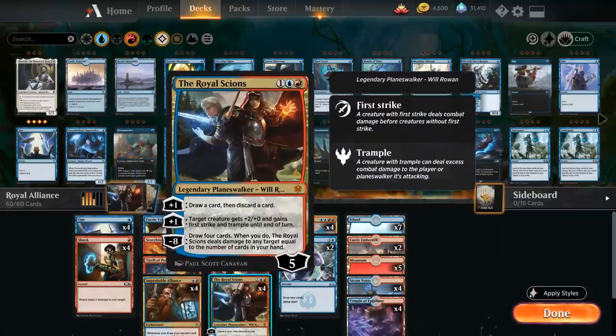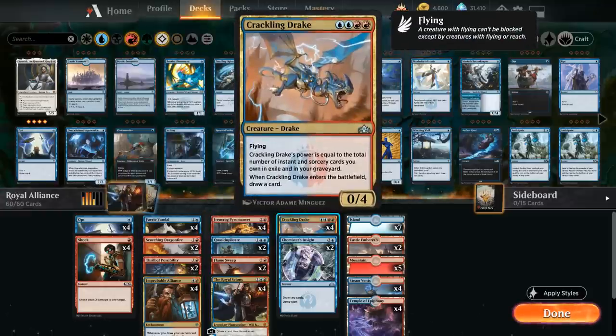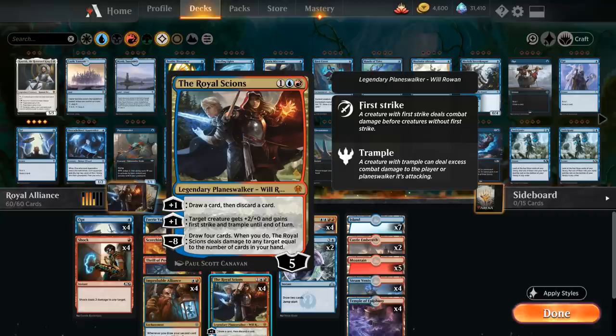The big centerpiece of the deck is the Royal Science. With the plus-one we get to draw a card and then discard a card. The second plus-one gives target creature +2/+0, first strike, and trample until end of turn. We've got plenty of creatures that benefit from this, mostly the Fairy Vandal and Crackling Drake. When we draw four cards, the Royal Science deals damage to any target equal to the number of cards in our hand. We probably will have a second Royal Science as backup in case the first one dies to the ultimate. At such high loyalty it's pretty tricky for the opponent to kill it in one turn.